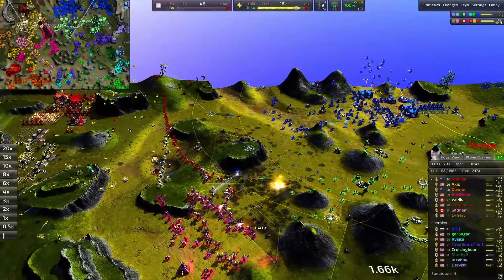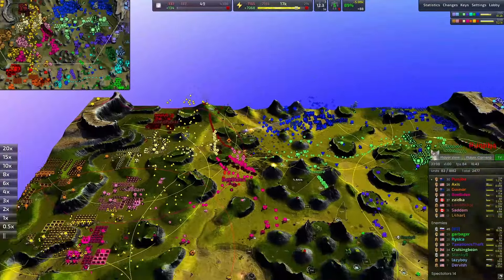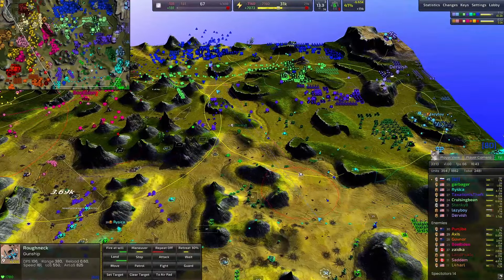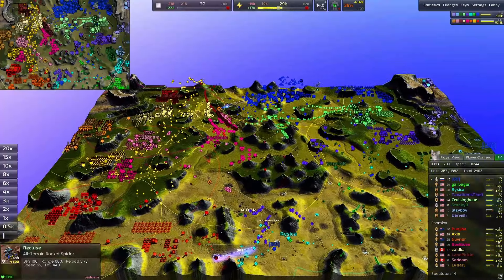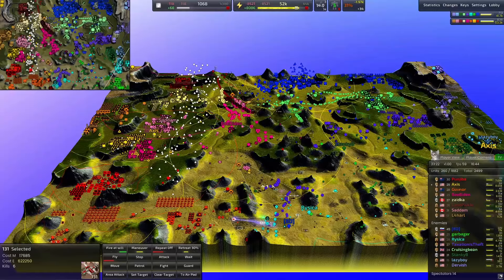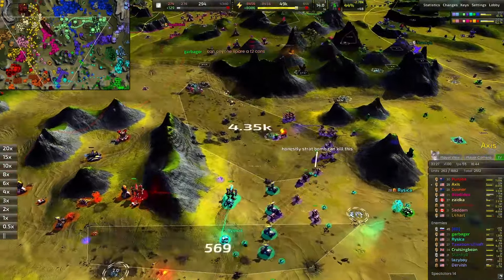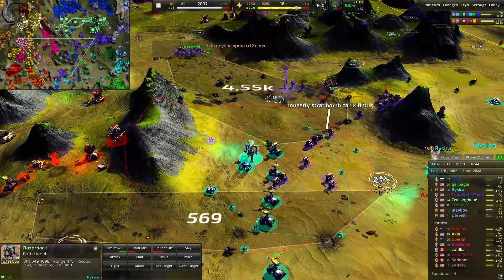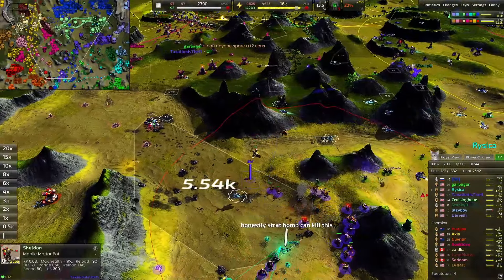Ungodly waste. The air war is still looking really bad for Lazy Boy — thankfully Smiley has started to produce their own air units: some gunships, fighters, T2 fighters. But Axis just has so many — 131 Hawks at one point. It's a force to be reckoned with. Risika with some T3 units down here, resurrecting a Razorback — super important.